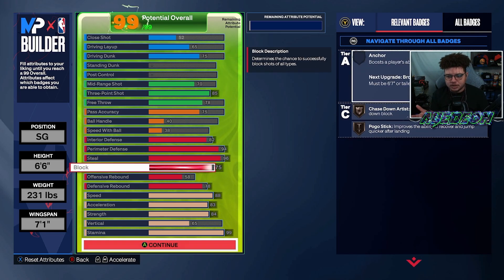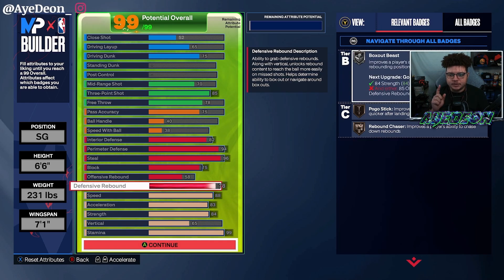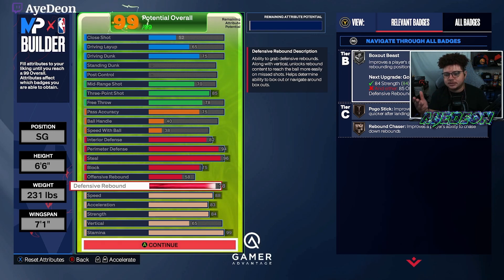Hall of Fame Right Stick Ripper — I feel that works so much better than Glove anyway, because if you're timing everything properly you'll be good every time you go for a steal. Gold Glove is never wrong either because people are getting steals left and right with just silver, since not everybody has their Unpluckable badges built up yet. Also getting 75 blocks to get bronze Chase Down and bronze Pogo Stick, 50 offensive rebound, 78 defensive rebound to ensure silver Box Out Beast.